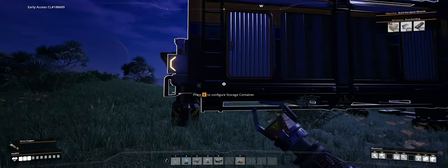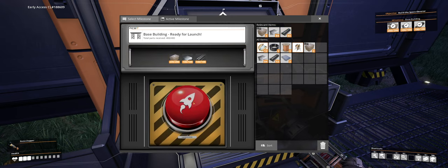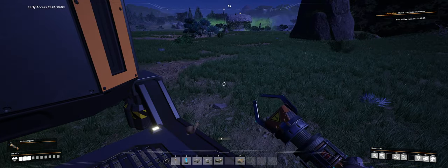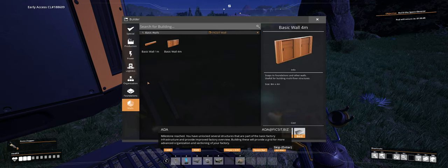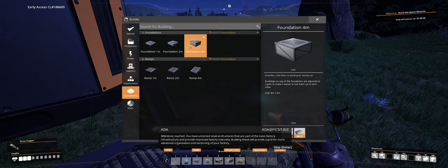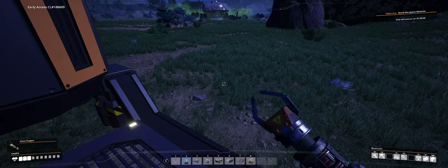With a quick 20 minutes worth of work I am ready to get this party started! Huzzah, milestone reached - you have unlocked several structures aimed to provide the first needed to build basic factory infrastructure and improved overview. Building these will provide a grid for more advanced organizing and sectioning of your factory. Constructor goes eight - that's right, okay.